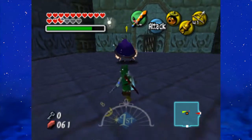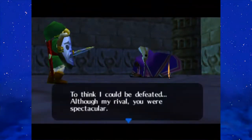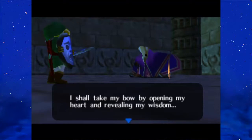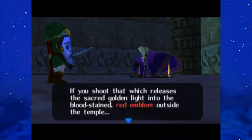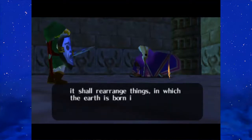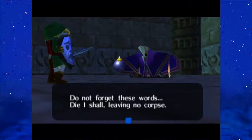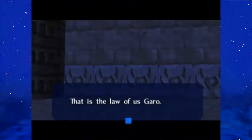Enemies can't get up here without the Elegy of Emptiness, but you yourself can't either. Anyways, the Garo Master is already defeated. He says: 'To think I could be defeated with my rival — you were spectacular. I shall take my bow, by opening my heart and revealing my wisdom. If you shoot that which releases a sacred golden light onto the bloodstained red emblem outside the temple, it shall rearrange things, in which the Earth is born in the heavens, and the moon is born on the Earth. Do not forget these words. That I shall, leaving no corpse. That is the law of us Garo.'